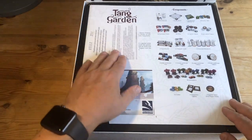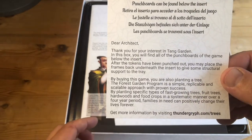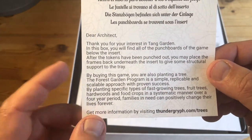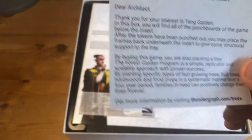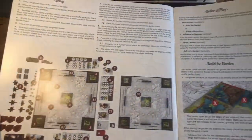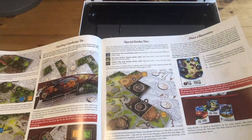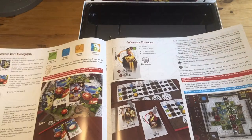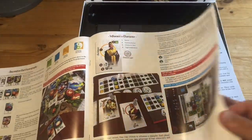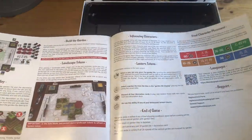So first, there's this punch board thing where once you've unpunched it you might want to put all the punch boards below to lift the container up a bit for structural support so you're not wasting the space. The rule book is nicely laid out, writing is very clear, lots of examples of what to do and what not to do. Some nicely rendered illustrations on how to play, and then a solo setup at the top and character reference on the back.